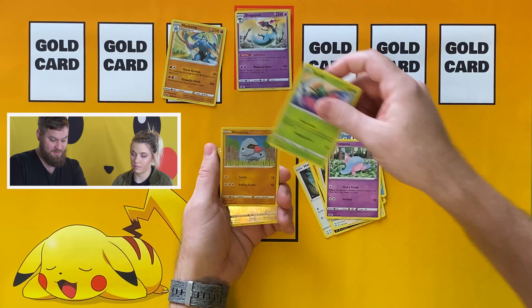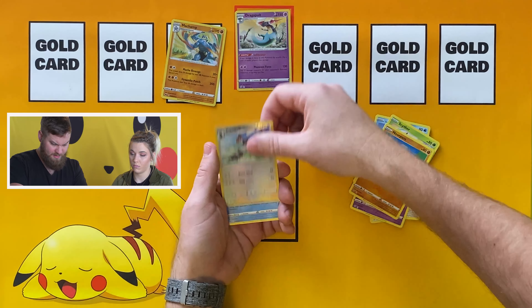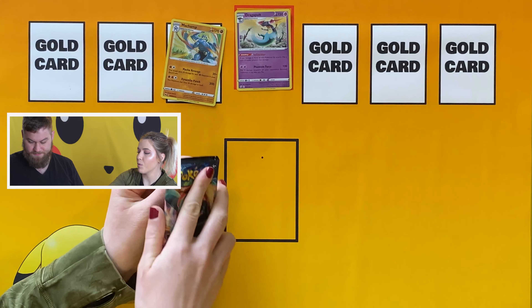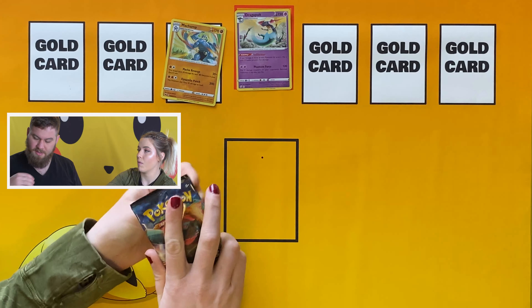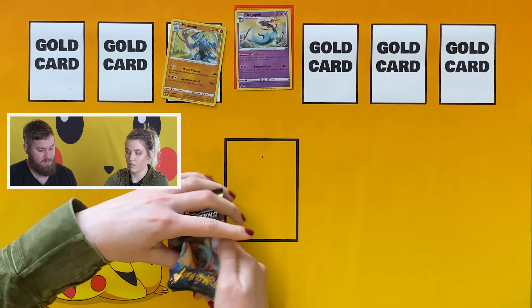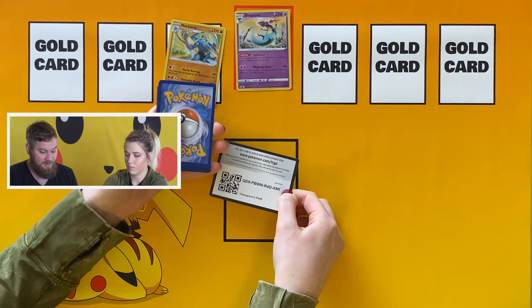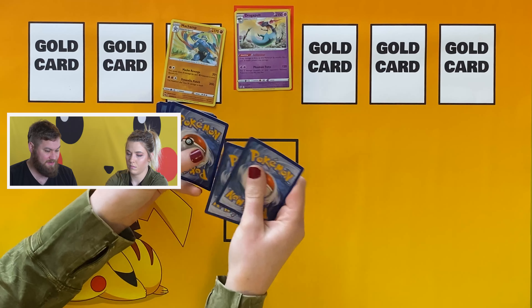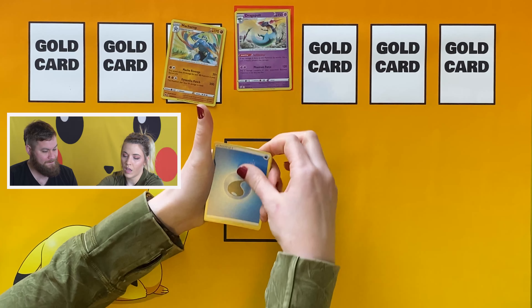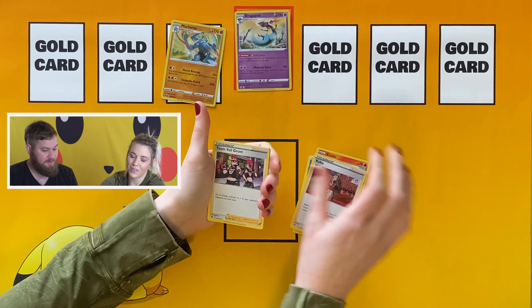We're doing Rebel Clash because we haven't really given this set a lot of love. We get a reverse holo Tranquill and a Galarian Darmanitan. We've pulled from it as one-offs when it was in a box or kit, but we haven't devoted a ton of time to it. It's an okay set — there aren't a lot of really crazy chase cards, but there are some decent ones.